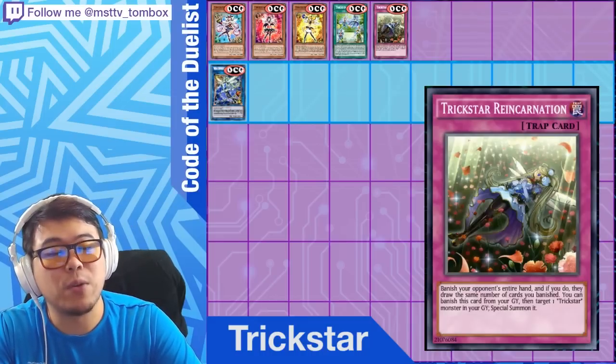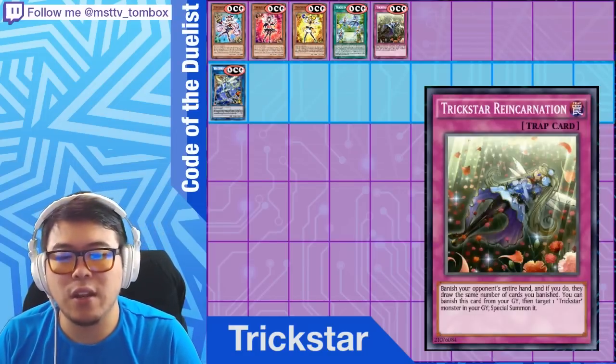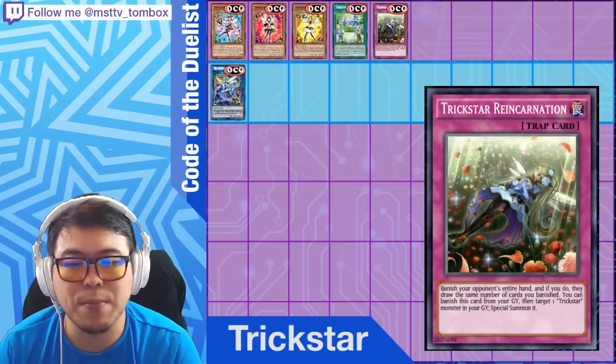What's crazy is that Candina adds one Trickstar card — not just a monster — so you can add Trickstar Reincarnation directly. That sets up the FTK burn chain. If you have enough copies of these cards, you can burn your opponent to death with an FTK. It's kind of annoying that Konami is releasing a deck capable of doing that.